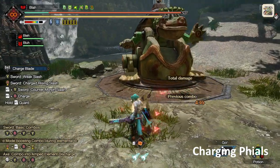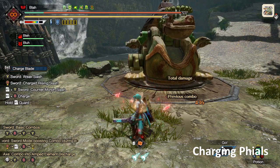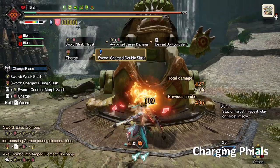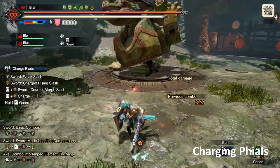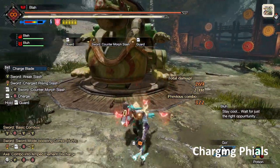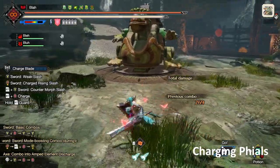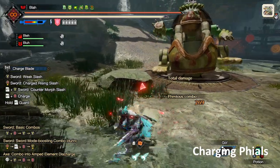Other times you'd load your phials: if you charge your shield with an elemental round slash, the elemental round slash has a sword slash at the very end, so since you've already attacked the monster with your sword, you only need to do a charge double slash afterwards to reach yellow. Another situation is that you may be guard pointing a lot — you may find your phials are already yellow and you don't need to slash the monster anymore. If you're guard pointing a lot, your phials will become yellow naturally. In that case, you don't need to bother charging your phials by slashing the monster — just charge them immediately.